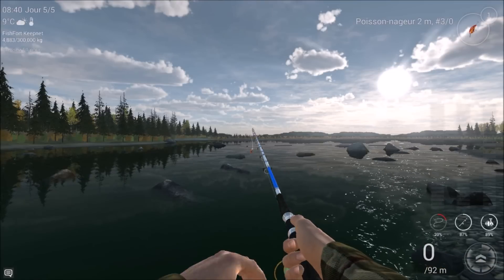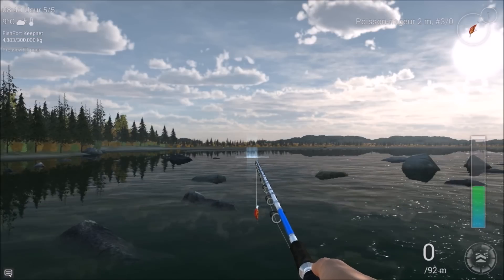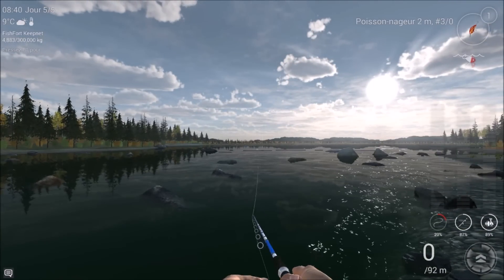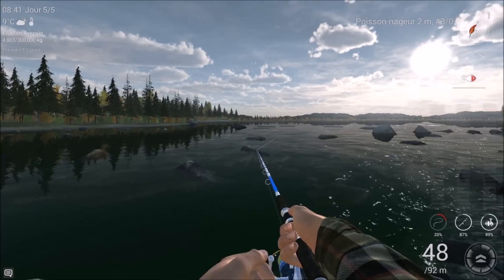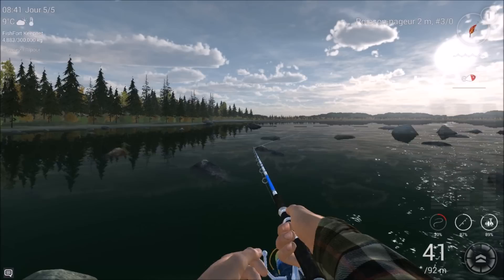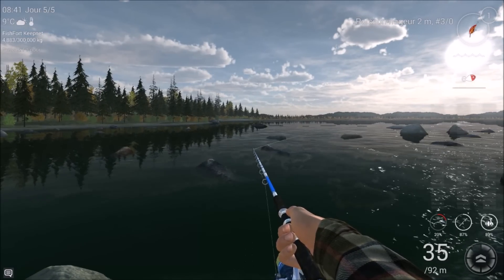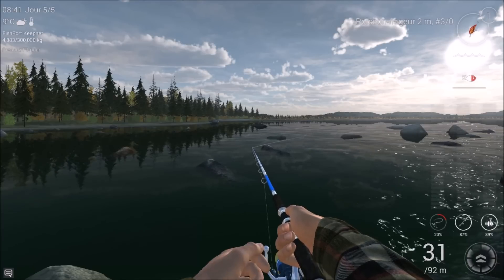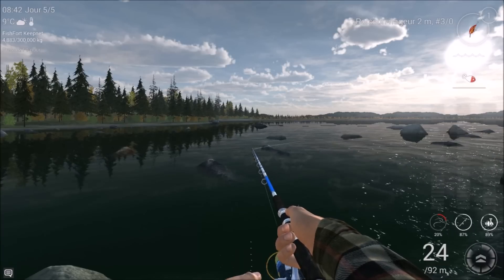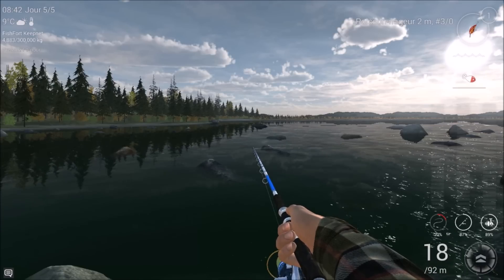La technique de pêche : il n'y a rien de sorcier. Vous lancez juste à droite de ce petit caillou et vous faites un ramener tout droit en vitesse 2. On peut pas faire plus fastoche. Déjà le saumon royal, c'était du ramener tout droit en vitesse 2. Là, on refait un ramener tout droit en vitesse 2. Fastoche à pêcher les saumons. Vous avez une petite séquence avec deux prises d'affilée que j'ai faites il y a un instant : un trophée, un unique.